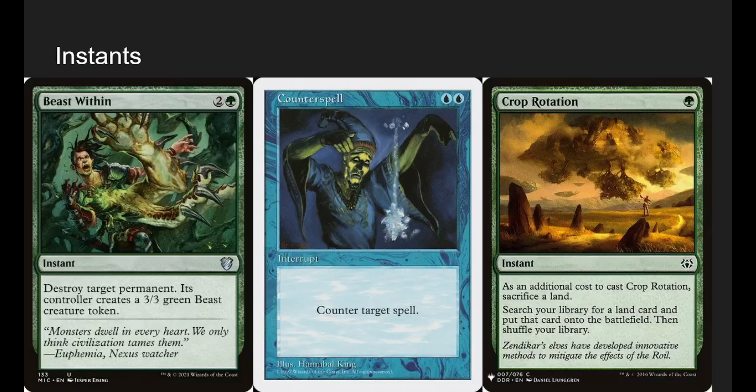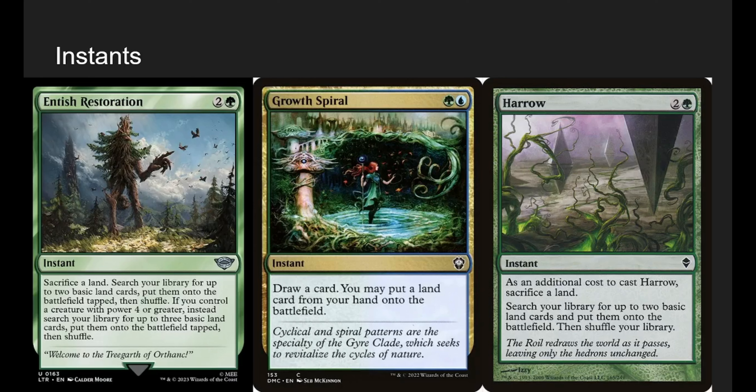Going into Instants — Beast Within destroys target permanent; they get a beast, no big deal. Counterspell makes sure something doesn't resolve. Crop Rotation: sacrifice a land to get Field of the Dead, which is just so strong for this deck since we're playing so many lands every turn — almost necessary. Harrow and Entish Restoration are basically the same card: sacrifice a land, search for two basics and put them on the battlefield tapped (up to three basics with Entish Restoration if you control a creature with power four or greater). The key thing is doing this on someone else's turn gives us a manifest dread trigger and a flip trigger from Zimone for three mana.